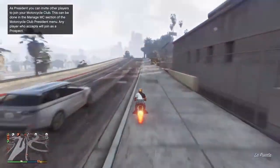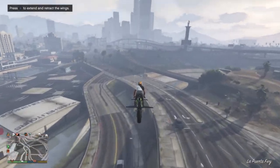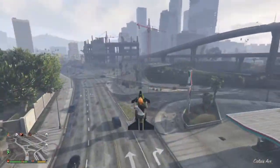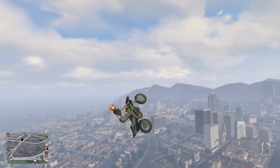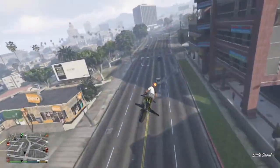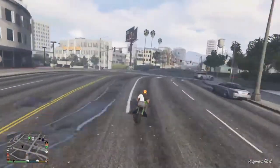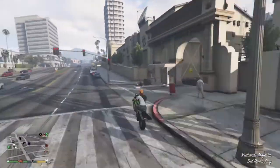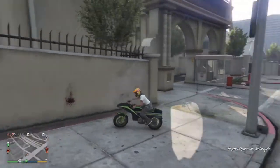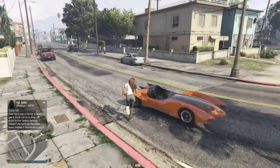At number 6 we have the Oppressor Mark 1. You might wonder why not the Mark 2 — well, the Oppressor Mark 1 has the glide feature, the same missiles as the Mark 2, and can be called through the MC president menu. I prefer it to the Mark 2 purely due to price. The Mark 2 requires owning the Terrorbyte and the nightclub, adding significant cost. The Mark 1 only needs personal vehicle storage — a garage, apartment garage, or a biker MC clubhouse.